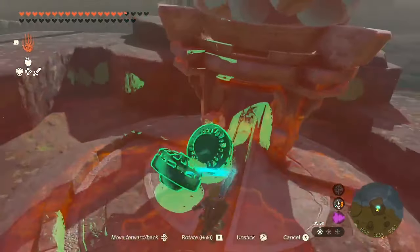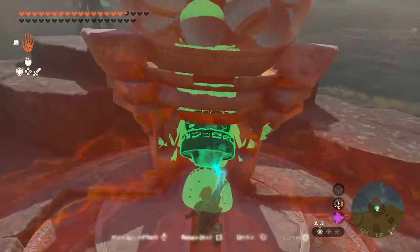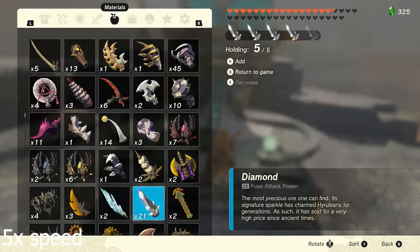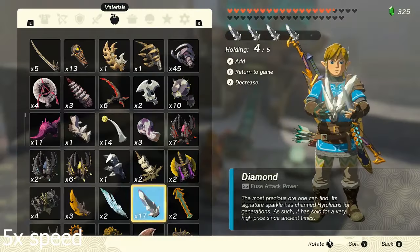To do this, all you need to do is ultra hand the fans, place them inside the machine and rotate so they fit nice and snug. Once it's jammed, chuck in all the items you're duplicating until you just have one left.